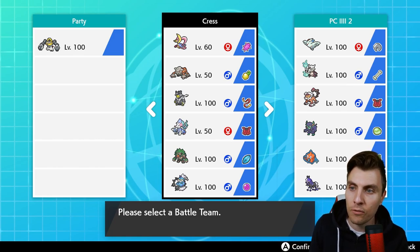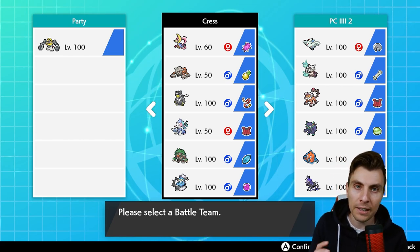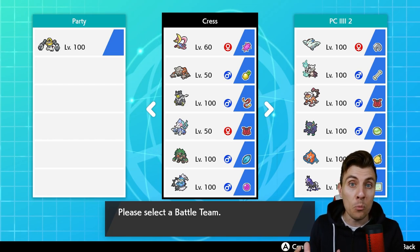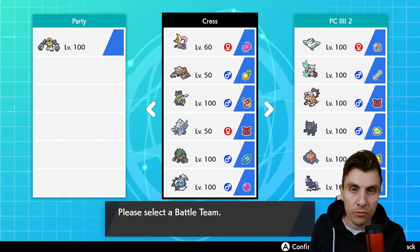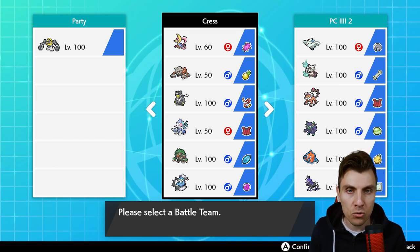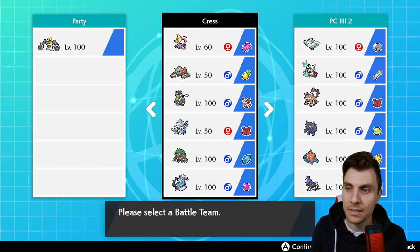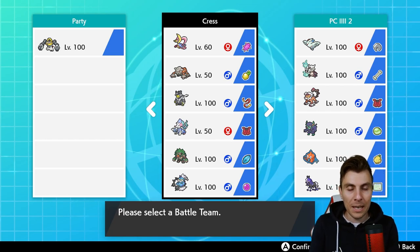The rest of the team consists of Heatran, Urshifu Dark Fighting-type, and Primarina — something I really love. It relates a bit to our last episode where we saw a very offensive Finizen with a Weakness Policy do a lot of work. Primarina is a bit like Finizen but way more offensive. We've got the Assault Vest on it as our main Trick Room abuser. Then there's Rillaboom to support against opposing Water-types, and Thundurus for dual coverage against Waters, Grass-types, and other threats.